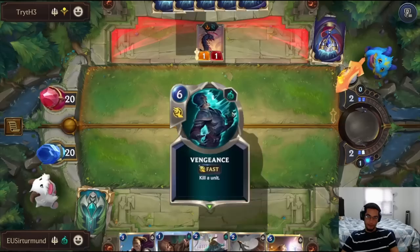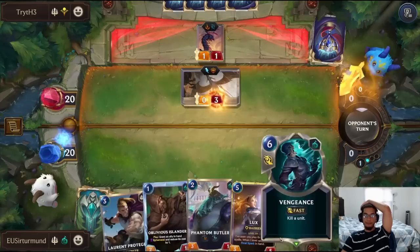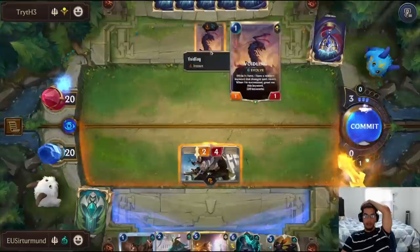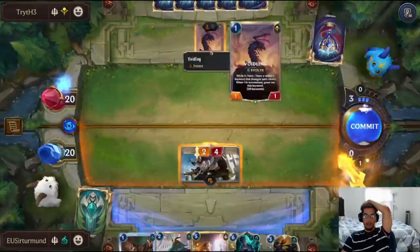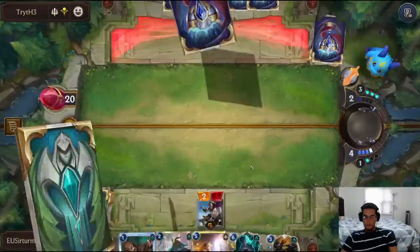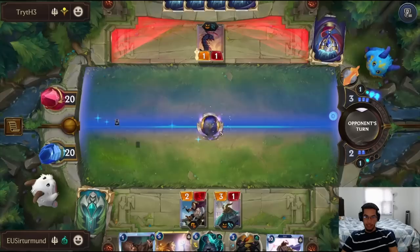We get the Vengeance, so we just need to make sure we have enough mana to Vengeance Kai'Sa as soon as she comes down. Kai'Sa is not coming down on turn 5, so we can go ahead and do Lord and Prodiger right here and kill this unit. If the opponent has their Scout, it's not enough right now. We get Citra — one part of the combo. We can do Phantom Butler but then won't have enough mana for Vengeance on Kai'Sa.